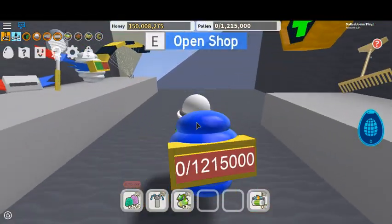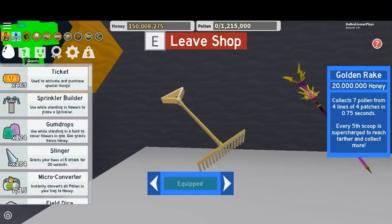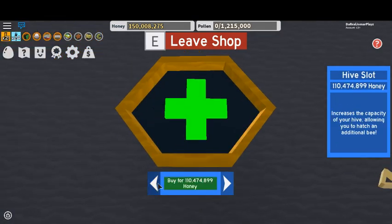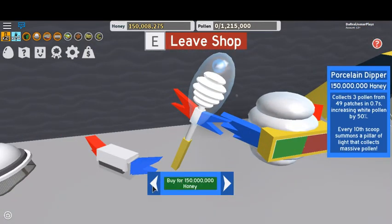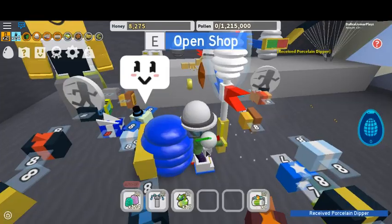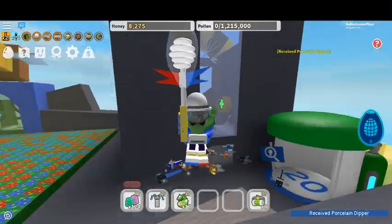Here's the shop. I'm about to get an event item, so I should have probably bought this, but nah. Time to get the white honey stuff — bye! Oh my gosh, now we look cool!